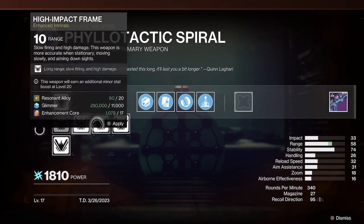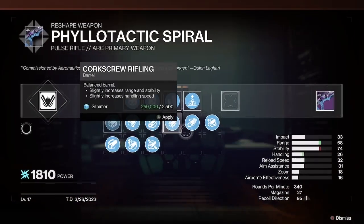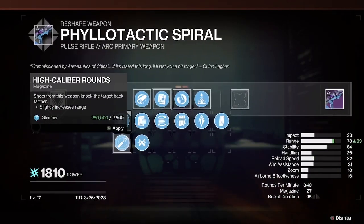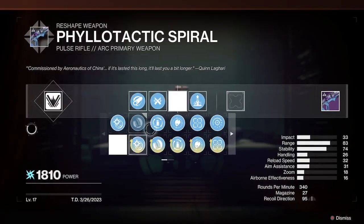This pulse rifle is basically like the energy Messenger — it's really really good. You mostly want range and stability on it. You can go between ricochet rounds or high cal; I like ricochet for dueling because of the anti-flinch.